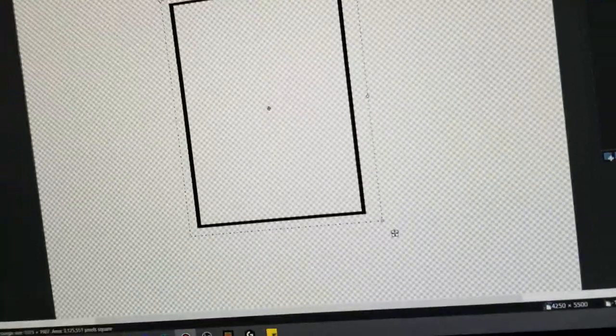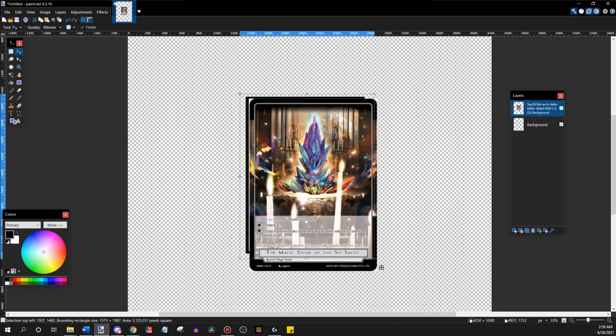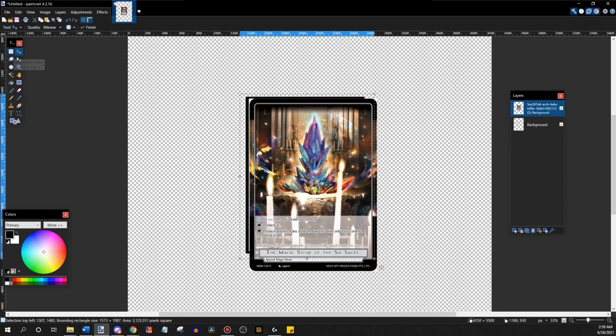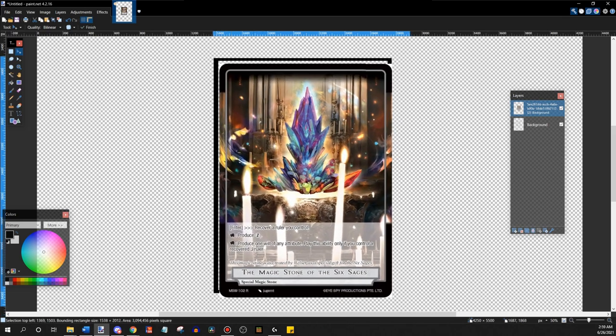Now that we have our little template base, anytime we drop a new image in here it might not necessarily be a card image. If I'm doing like a custom art thing in Paint.NET I could just use this little black box as a sizing tool. We're going to select our card and zoom in, then start resizing it to a size that we like — shrink it down just a tiny bit more.